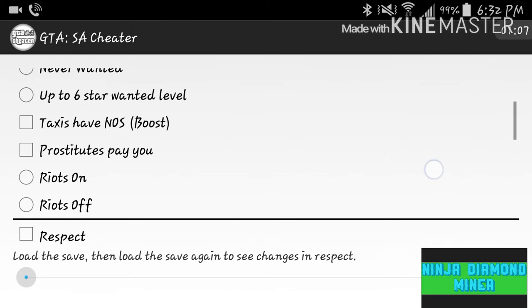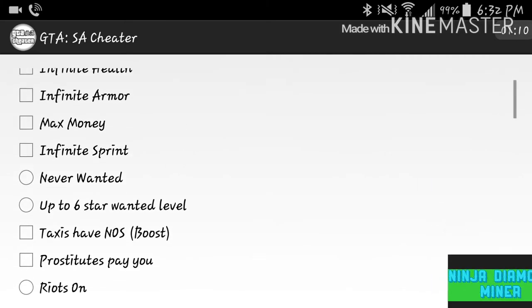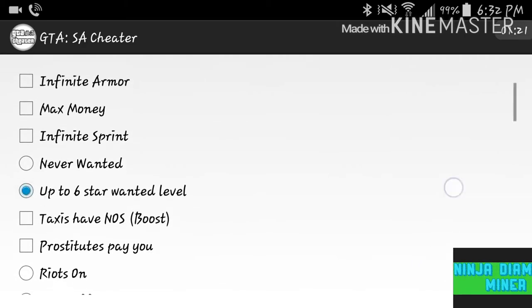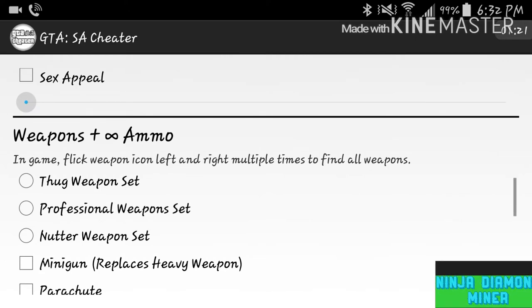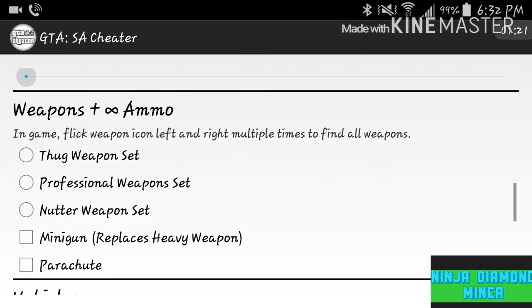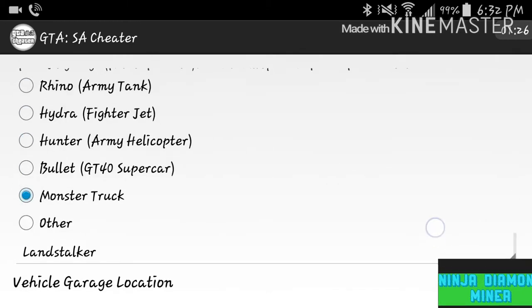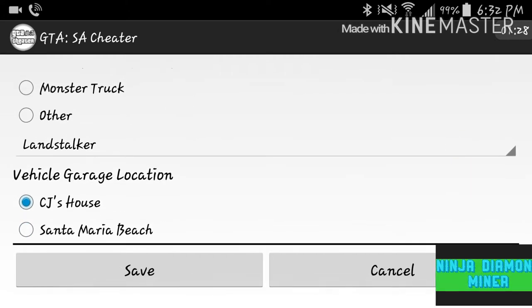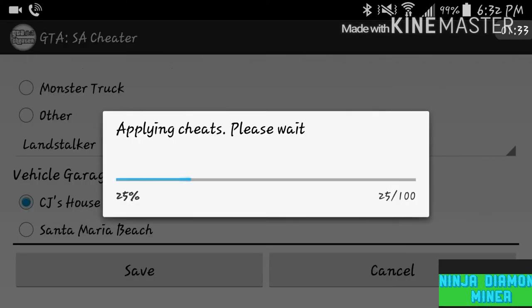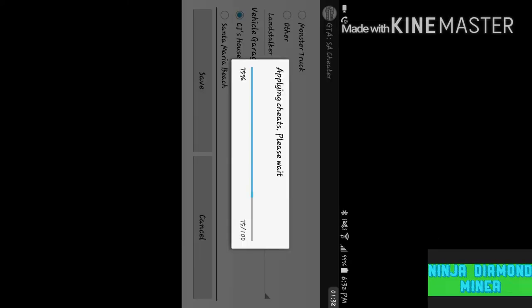You can set your wanted level up to six stars if you want. Then let's get a monster truck — actually, let's get a Hydra. Then press Save, and it's gonna say 'Applying cheats, please wait.' Just wait for a little bit and you'll be set up.